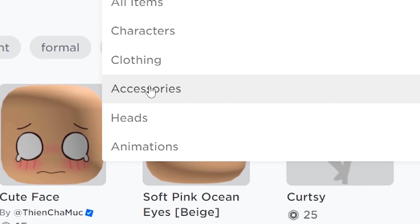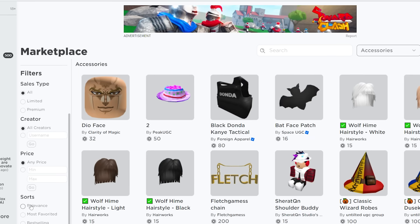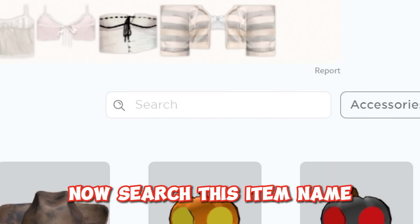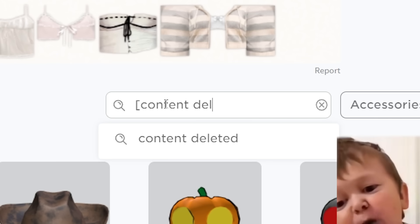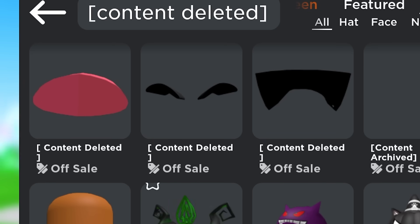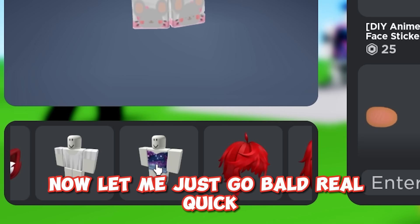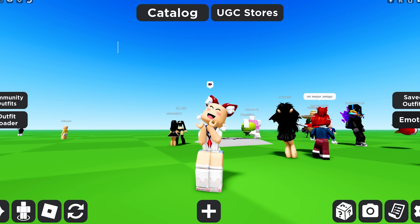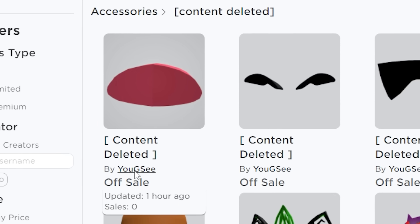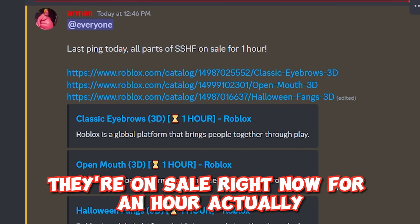Go to accessories. Now filter the catalog by recently created and show unavailable — I will show you how to get them soon. Now search this item name. Here they are. Let's try them on and see how it looks. Now let me just go bald real quick. Wow, I don't know about you but I think that looks surreal. To get the items, go to their group. Here, as you can see, they are putting them on sale when they reach 200 members. They're on sale right now for an hour actually.